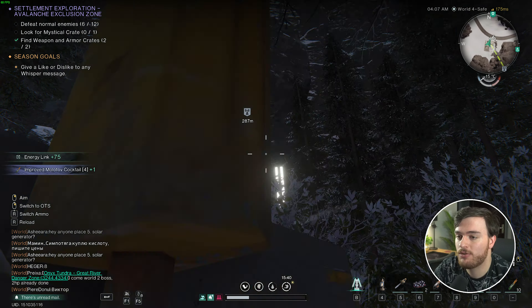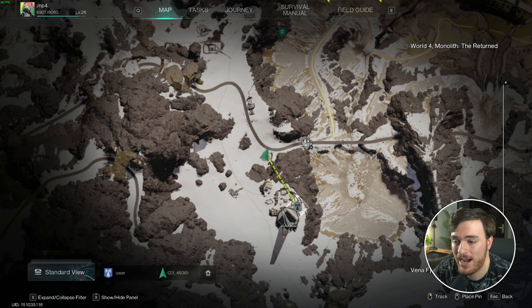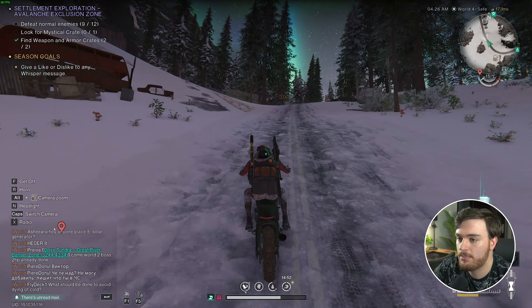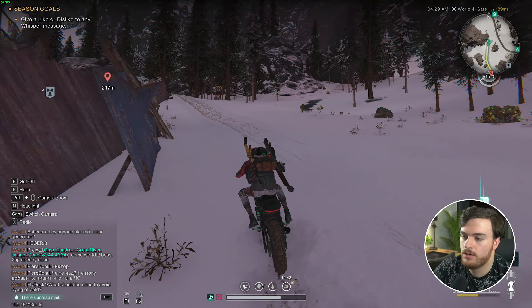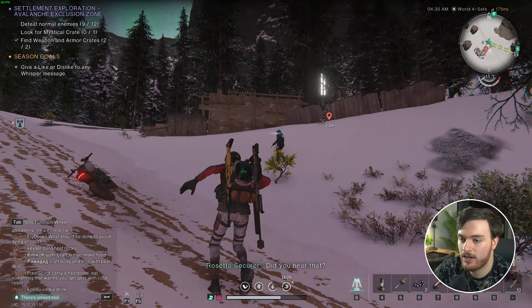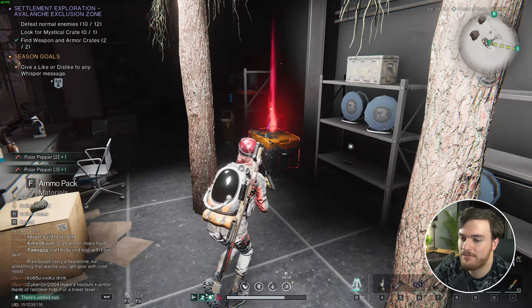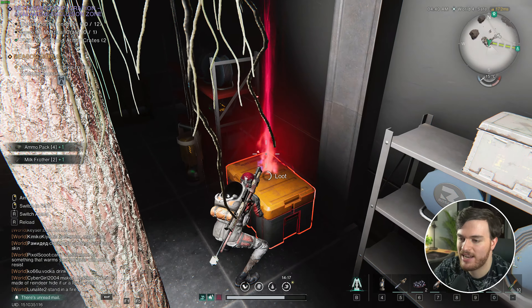Then we'll need to head all the way up towards the actual teleporter and monolith up here, and on the way, we'll find one more item. So, right about over here. Heading all the way up, following the pathway up here, we'll eventually, just up here, see a couple more enemies guarding this little area, which inside this little house here, we have the mythical crate, just sitting over here.